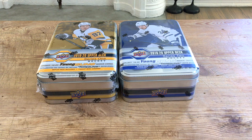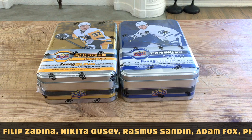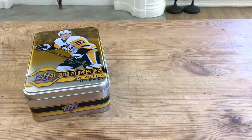Of course there are some variations, and we know the key rookies — Kakko, Jack Hughes, Kale Makar, Victor Olofsson, Nick Suzuki, Fox, Zadina, Abramov, and all of that. So let's pop these open and see what we get.